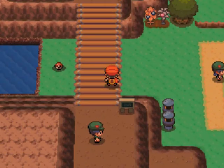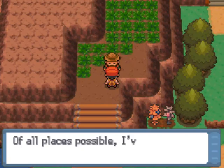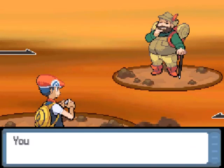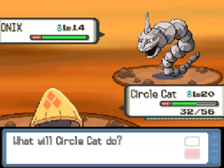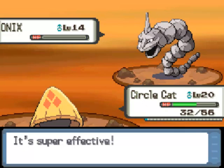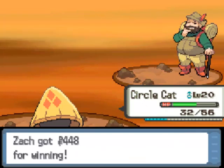Let's continue on and battle this Hiker. He only has one Pokemon — an Onix. That's actually a pretty good matchup. I should probably heal soon. We get some good money from him.